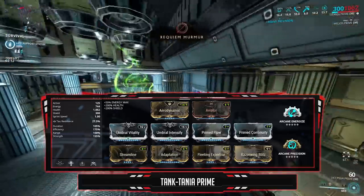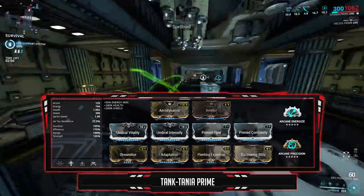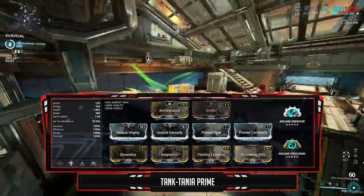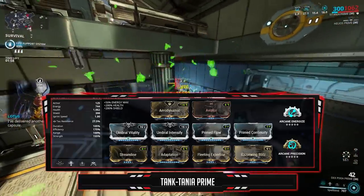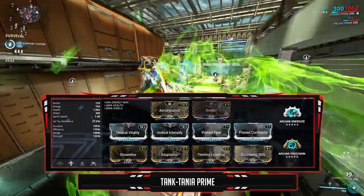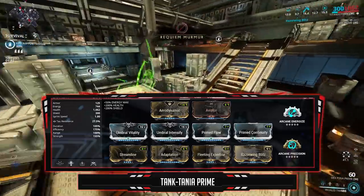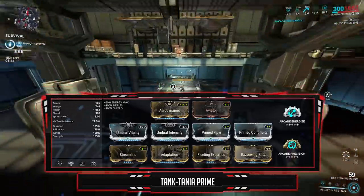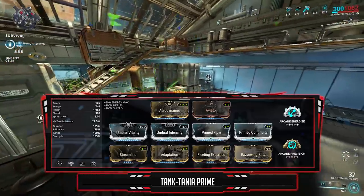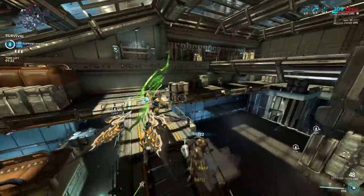Rank Fleeting and Streamline for max efficiency, and to counteract the negative duration, I use Primed Continuity. Primed Flow for the juicy energy pool. And finally, the Razor Wing Blitz augment — this grants Titania flight speed and fire rate when you cast an ability while in Razor Wing. The duration stacks up on itself the more you cast, capping at 4 stacks. At 105% duration, I get 33 seconds of Razor Wing Blitz buff at max stacks. The augment scales off power strength, so the more you have, the faster everything gets. I avoid going too high as it can be very hard to control.